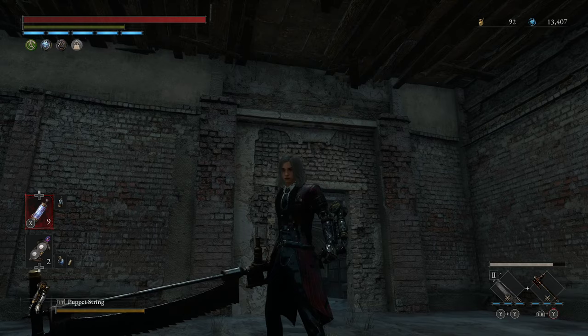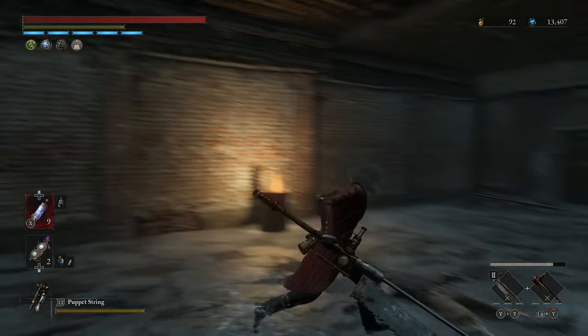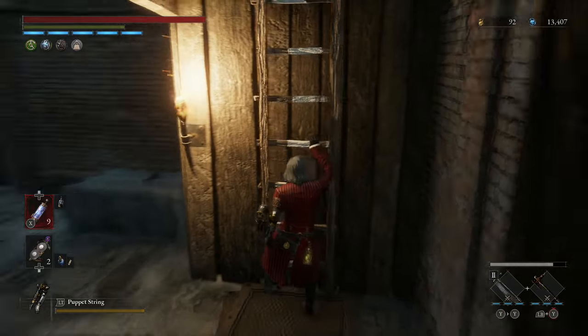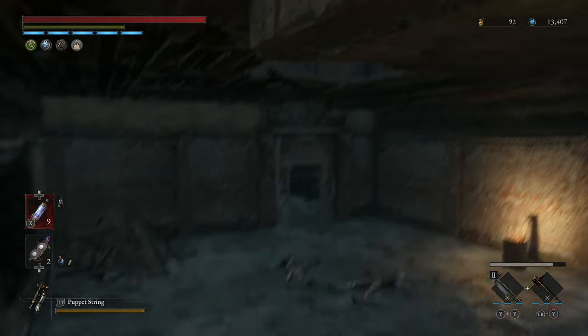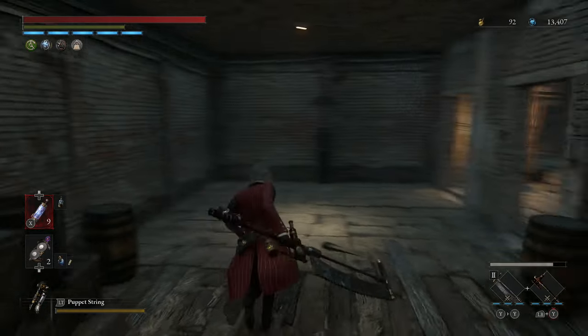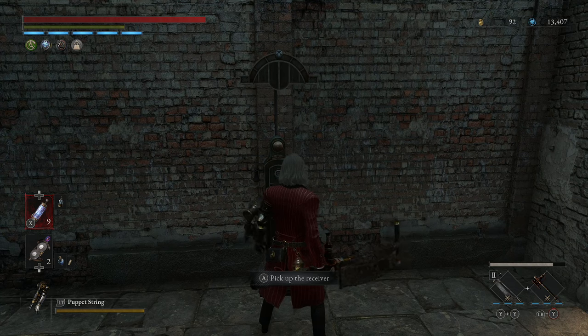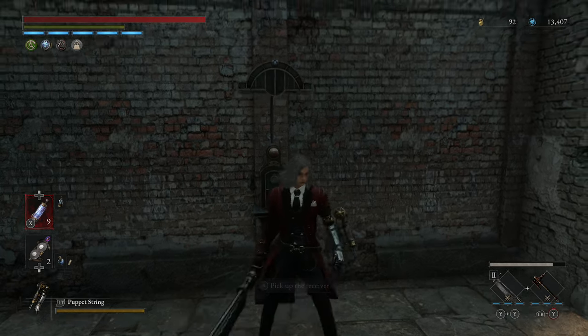The second key is practically unmissable, but the door that it goes to is quite missable. You want to be in Malum District, and as you go through, you must come through this room where an enemy drops out of the roof — the room has no windows, it's kind of really weird. This phone will be ringing for you, and the answer to the second riddle is going to be candle.